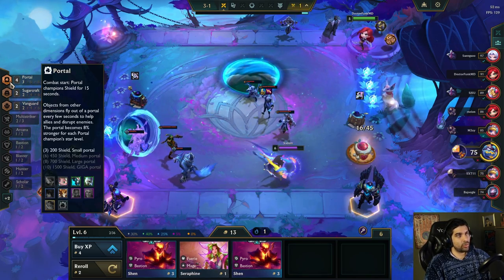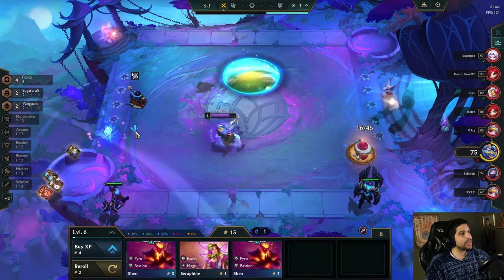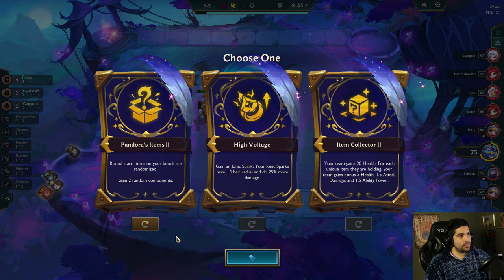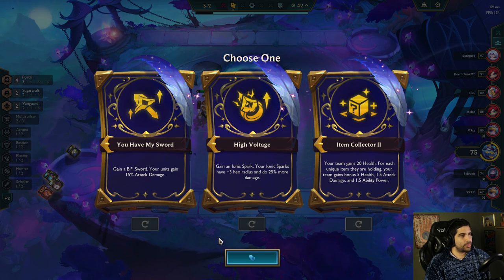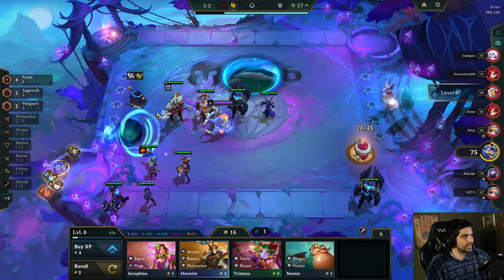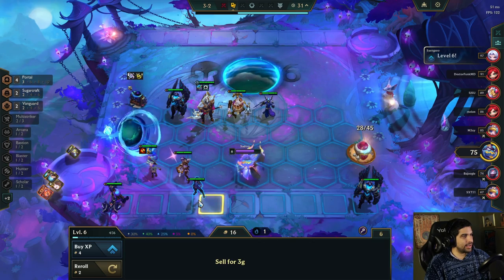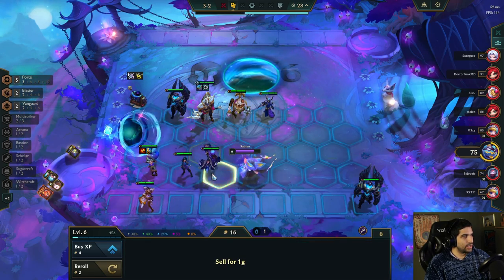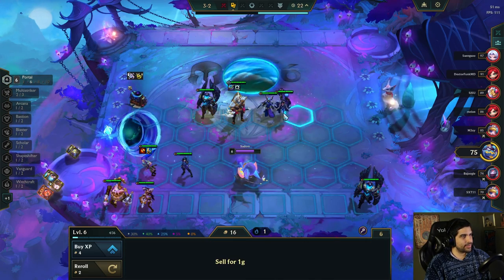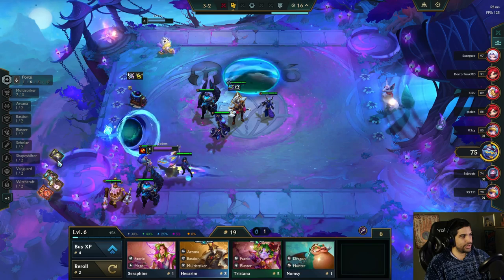I do want to try to reach 10 portal if I get another spatula, so I really need to make sure I can eco. I'll hopefully stabilize my board here. There's Ezreal - that's kind of sweet. I'm just gonna give him that, put him in there. Probably better to just play six portal at this point in the game.